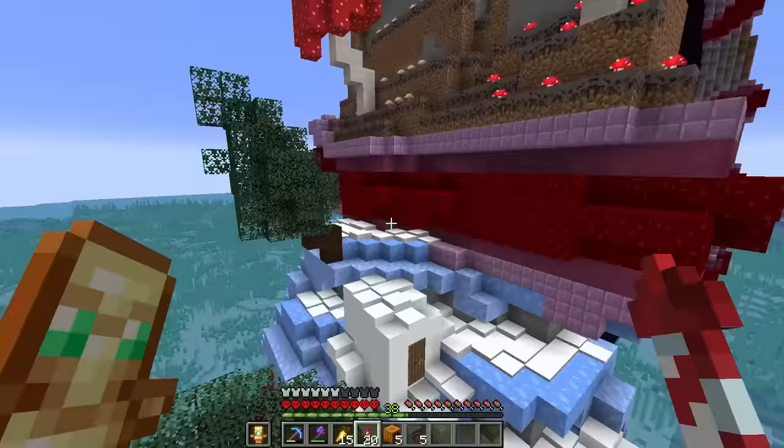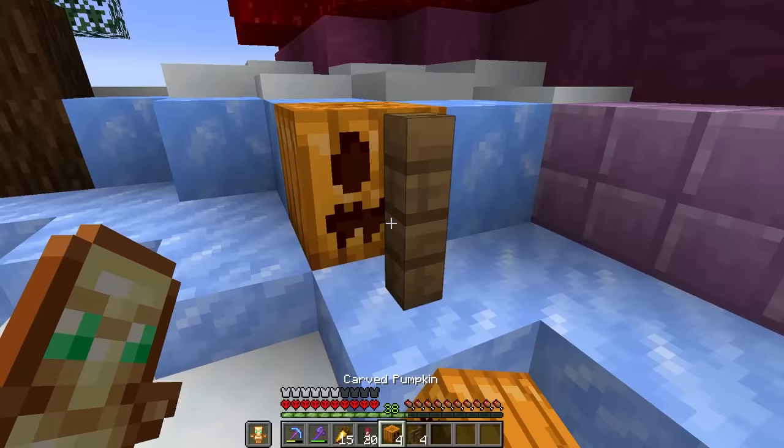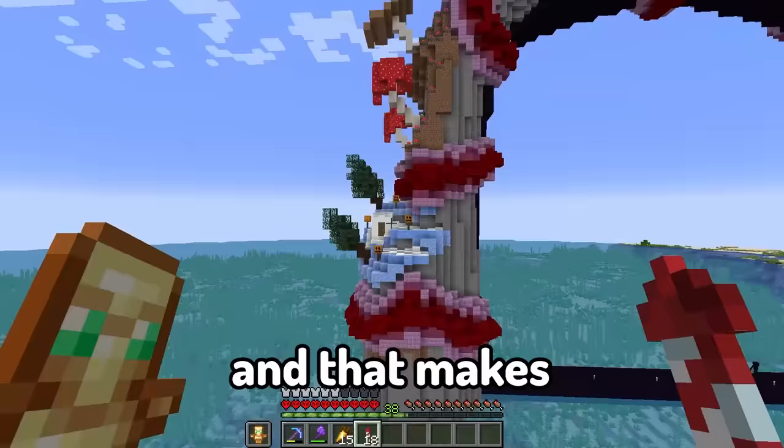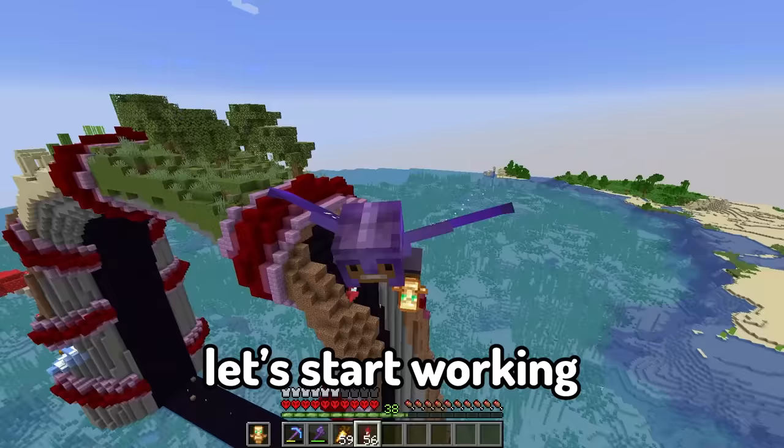Lastly let's put down some random pumpkin heads on top of fence posts, just to add some color and make it look kind of scarecrowy. That makes the fourth custom biome complete! It's starting to come together quite nicely. Let's start working on the opposite side now.